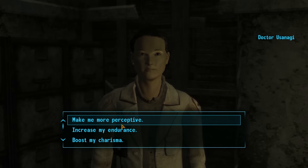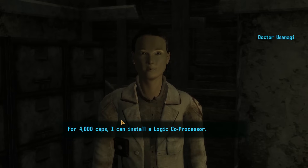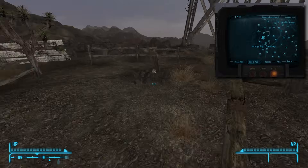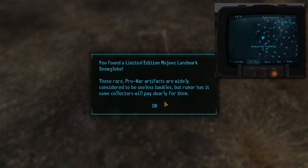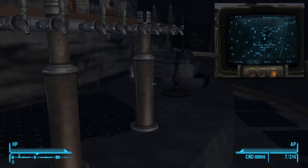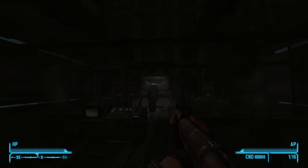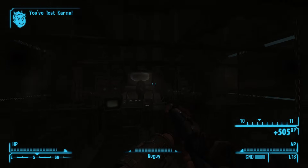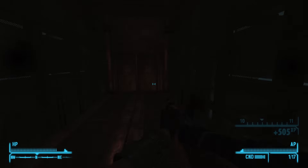I highly recommend using those caps on implants. Additionally, before getting the larger part of your run started, you're probably going to want to go around and collect the snow globes throughout the Mojave for an extra 14k — finding them in Goodsprings, the Hoover Dam, Mormon Fort, Mount Charleston, Nellis, the Lucky 38, and Vault 21. I tend to visit Mr. House sometime before level 10, so before I hit level 15, I've already cycled through 60,000 caps or so.